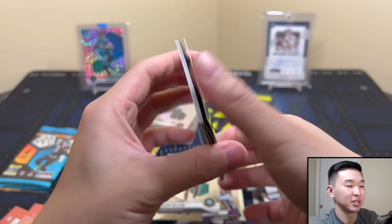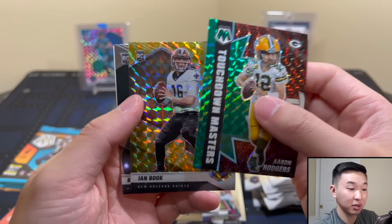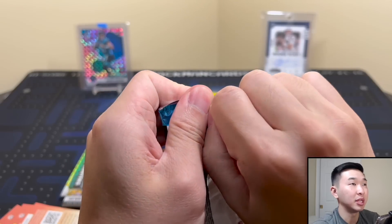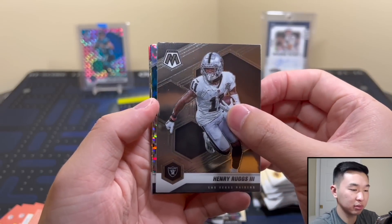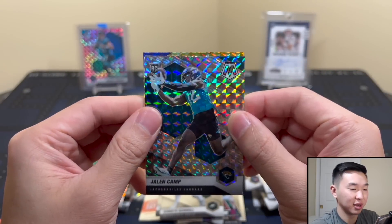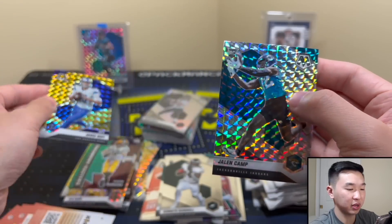Last two packs — Rogers Touchdown Masters, they give you a lot of those. Then Ian Book — he and Mac Jones are our guys this year it seems. Last pack: Ruggs and Camp. And Tyreek — I just can't believe that trade, it was shocking. Nothing made me say 'wow' like that since the Andrew Luck retirement. So that wraps up Box 2.